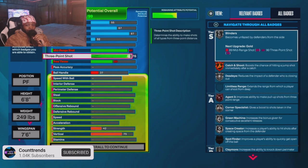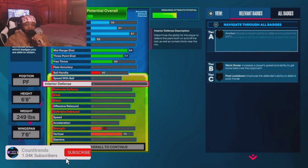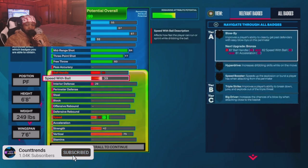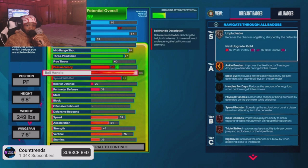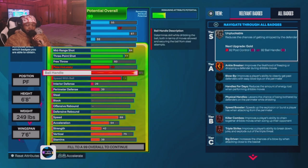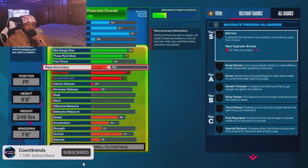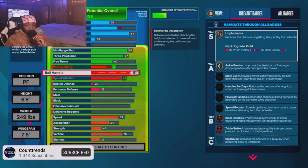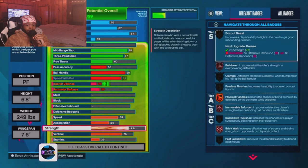I went to 77.3 — I was checking it out. If y'all want to tweak this build, you can, but I'll tell y'all why I went 77.3. I also have an ISO 69 build that y'all have been seeing on my YouTube. Y'all know how he shoots with the 77.3. The shooting really goes off, especially when you got a higher mid-range — if you got a higher mid-range and a lower three, you're gonna get all the shooting badges you need.